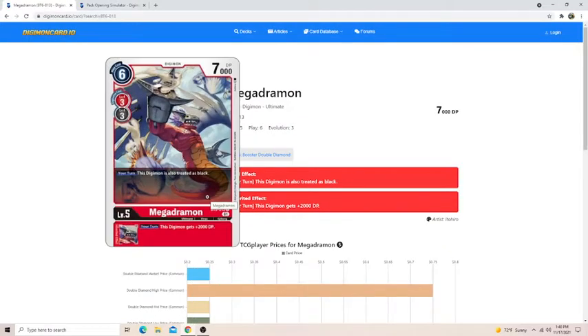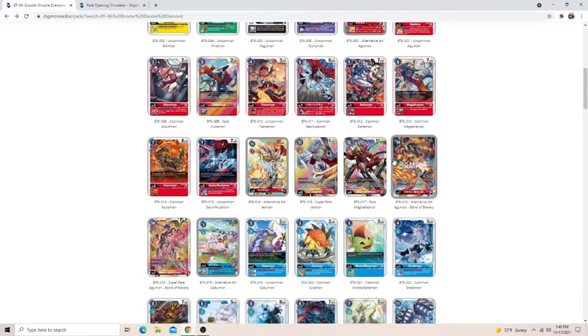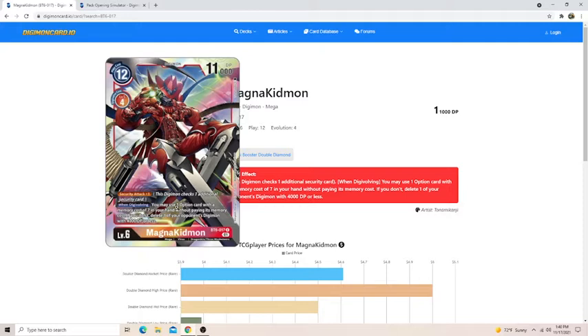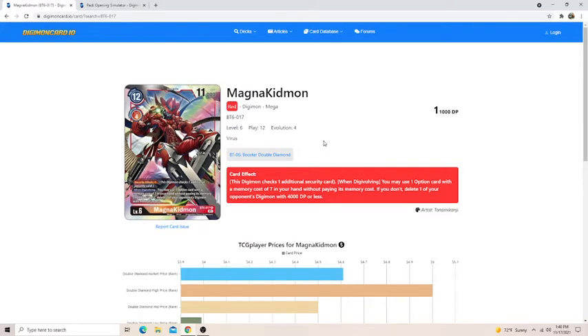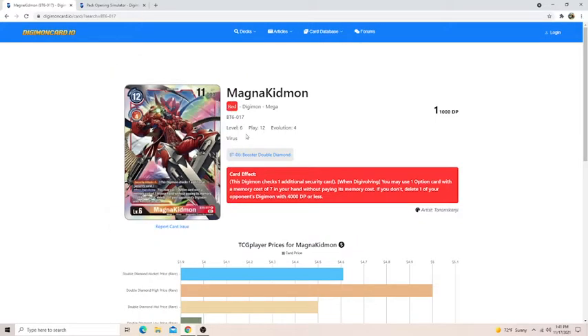Megadramon is also pretty good. The effect doesn't really matter — what we're looking at is the inheritable that gives your Digimon plus 2k, so you just make a really big Mega that can swing. There are a lot of really good common level Megas. Magna Kidmon is a really good Digimon for this format. He not only lets you play option cards for free, but if you don't — which nine times out of ten you won't — you can just delete a 4k or less Digimon. This is a very strong card for Sealed. In Sealed there are three things you always want: removal, bombs, and consistency or draw power. Magna Kidmon does all of those — it's 11k, has security plus one, it hits really hard, and it's removal on a body. It's very easy to get because it's only a rare.